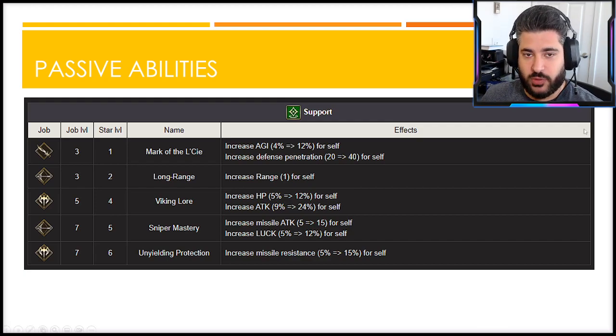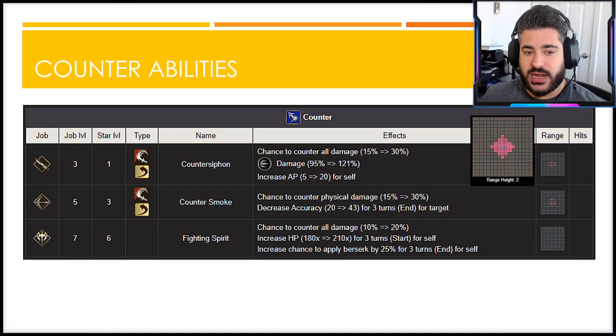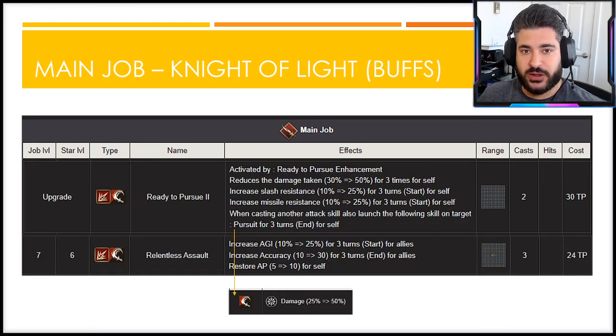Moving into counter abilities, Counter Siphon is by far the best here — a 30% chance to proc, missile-based attack with a range height of two and spacing of three, while also increasing her AP by 20. This is incredibly important since many of her abilities are rather expensive, and although she has an AP reduction mechanic from her mastery ability, getting the extra 20 AP is vital for sustaining her damage uptime.